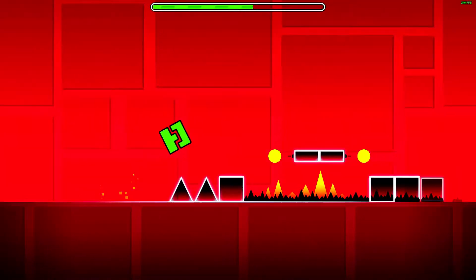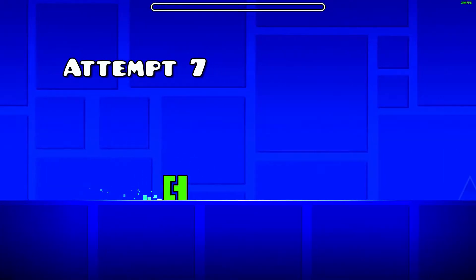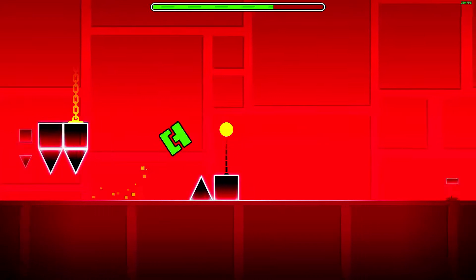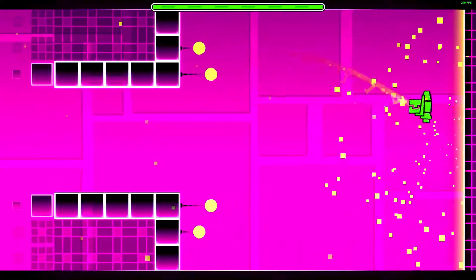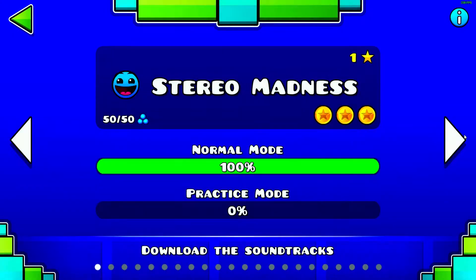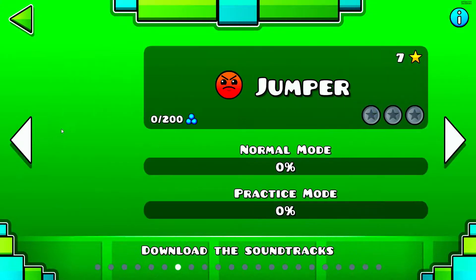Trying to use spacebar — what the heck. I'm gonna go back to the mouse, but spacebar kind of feels a little harder. Okay, you better be at 240 up here, this is the attempt. At this point I cannot fail, and it's an easy level. Okay, I'm just gonna straight up move on to Jumper.